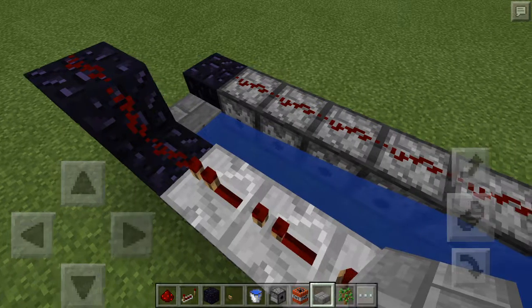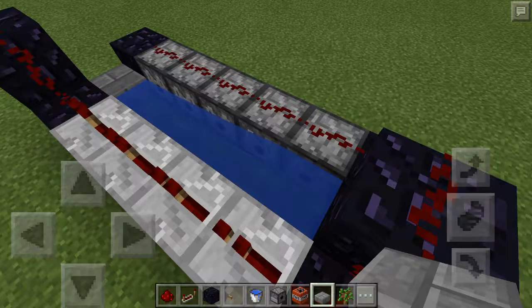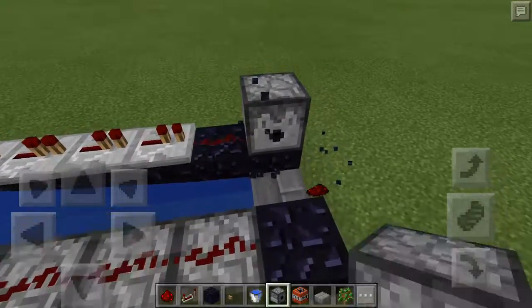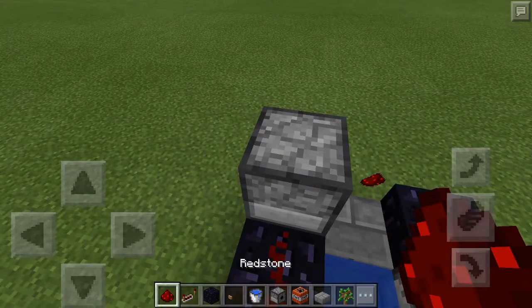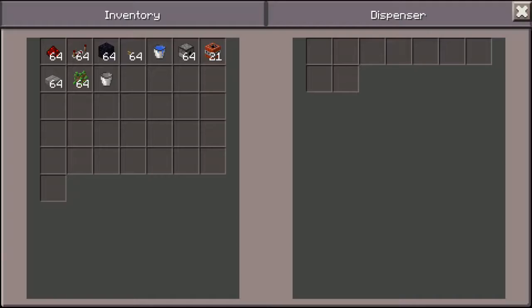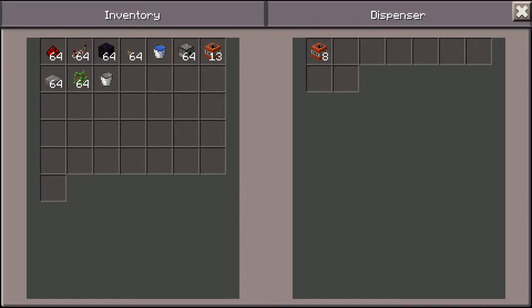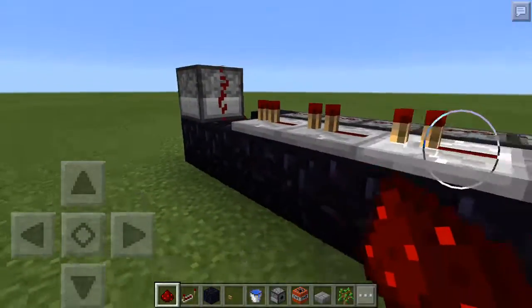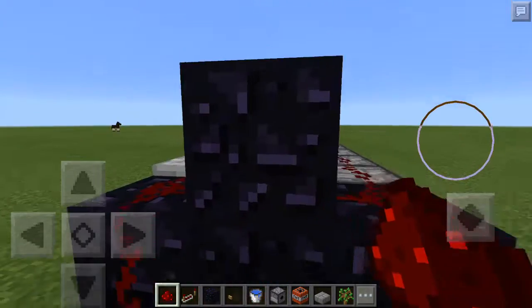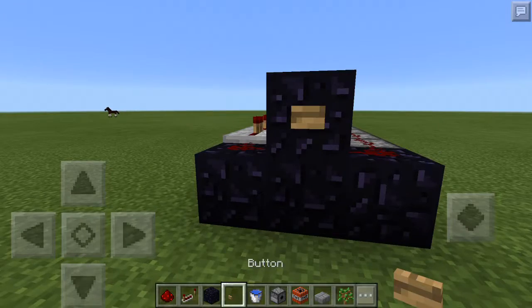So whenever you do this, you fill it up all the way. Then do this block, put that right there, crouch, place redstone on top, then put some TNT in there also. And now guys, you are done. Then put a button right there — button on top. Let's see if this works.